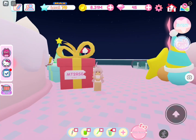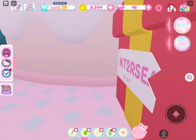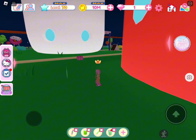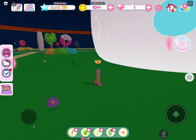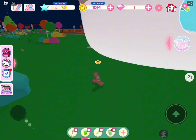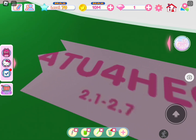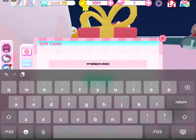Now for the code — if you look behind this present, you'll see half the code. The first half will always be here. The second half of the code is next to the coffee shop. Pause to screenshot the code.